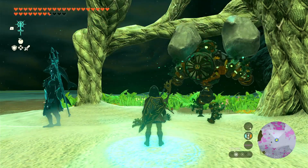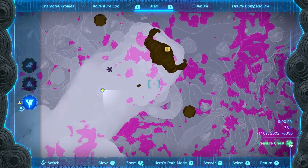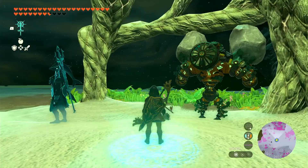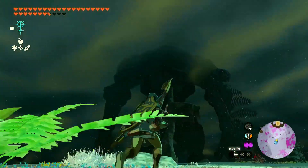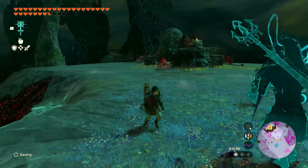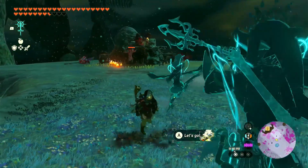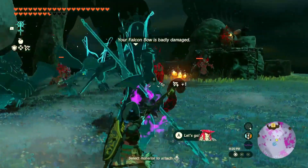We decided to head up to the north area here and try to knock off these last remaining light roots up here in the north. That's the bigger goal — clear out that whole top area. We need to go to the bargainer right here, that's also why we came here. I always like to look around and see if there's... baddies! A whole bunch of baddies. I wonder if they heard us coming.